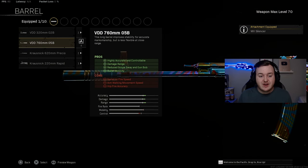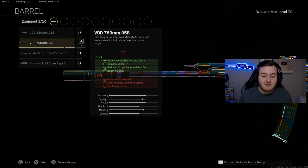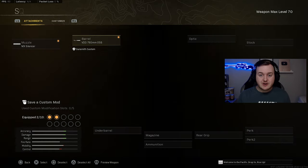For the barrel we're running the VDD 760mm 05B. This makes the weapon highly accurate and controllable — damage at range goes up, scope sway and gun bob are reduced, and we get extra bullet velocity. So the weapon is easy to control, very accurate, and bullets hit targets faster at longer range, making the STG even more broken.